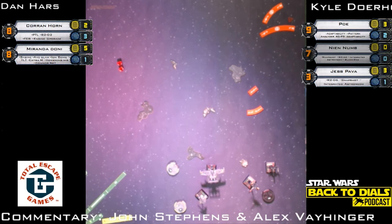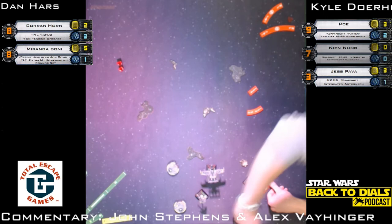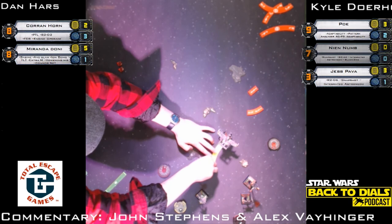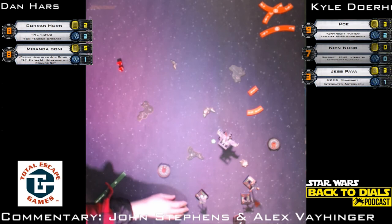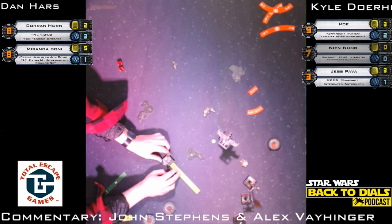Miranda's making a hard right. We're starting with Jess Pava — a three-turn would clear. That is a Talon Roll from Jess — smart because the three was going to be close to hitting Poe, but with the Talon Roll you can slide it along the edge and play with positioning. The bank from Miranda creates a little more space between Miranda and Jess. Miranda takes a focus token — Dan didn't anticipate that Talon Roll, but neither did I. Great move. And here it is — the K-turn from Corran Horn. He'll pick up some stress.